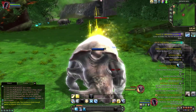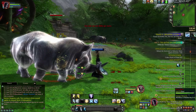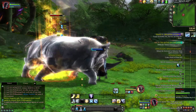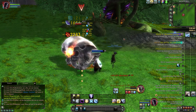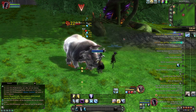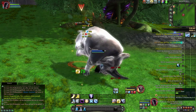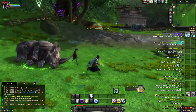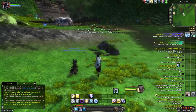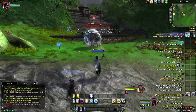You get the quest from killing a mob. You'll see these mobs in the area with a little icon over their head — it looks like a little book — and when you kill them it auto-offers you a carnage quest. For this one it's called Rhino Side, and that quest is basically to kill 12 rhinos.